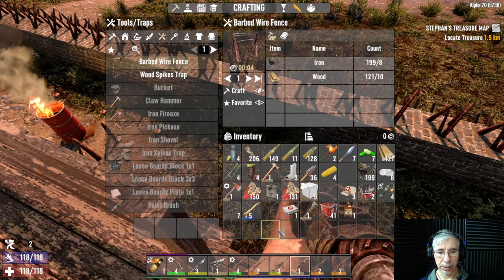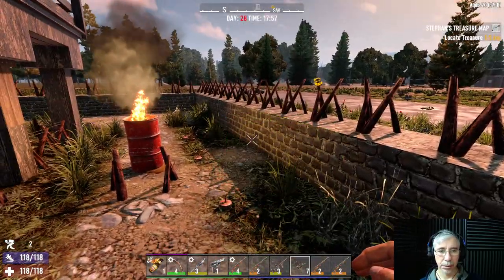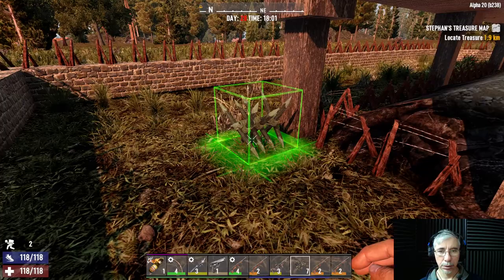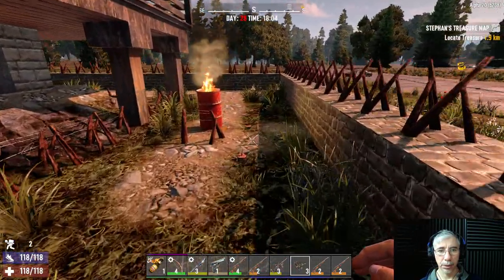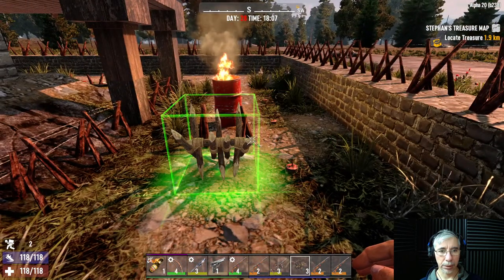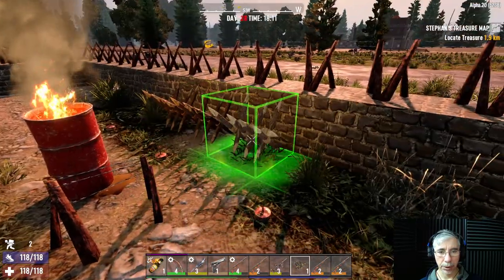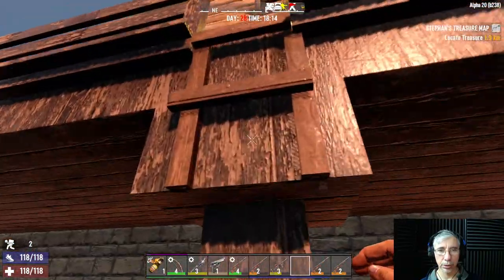I can also place more wooden spikes. In case they come through this way — the last time they came through this section — I'll place them here because that's exactly what they did. And hopefully they will do that again because they are attracted to the flickering light.